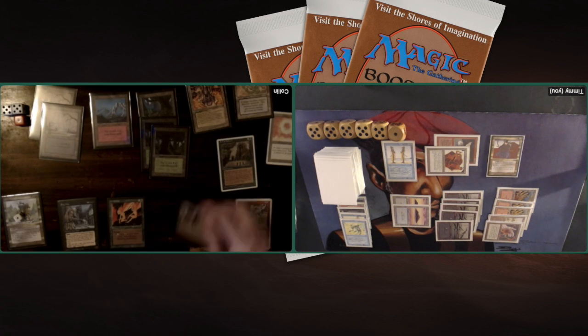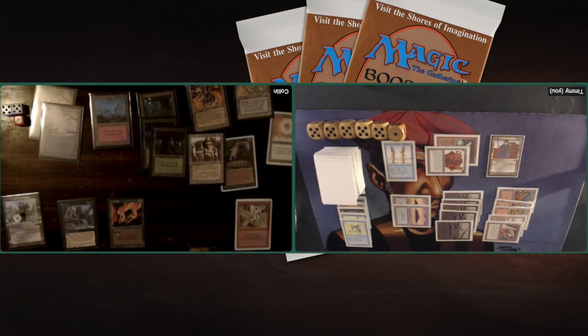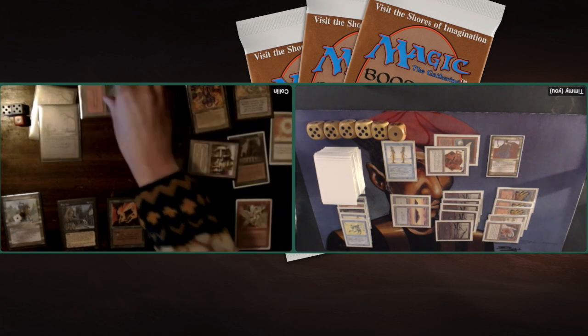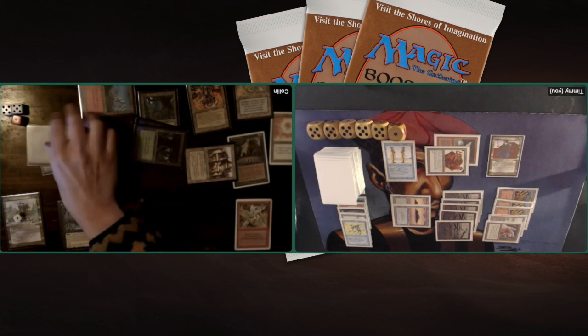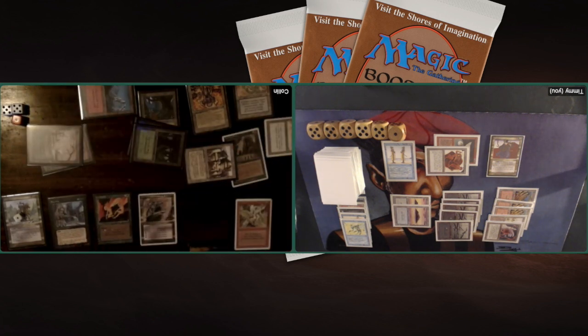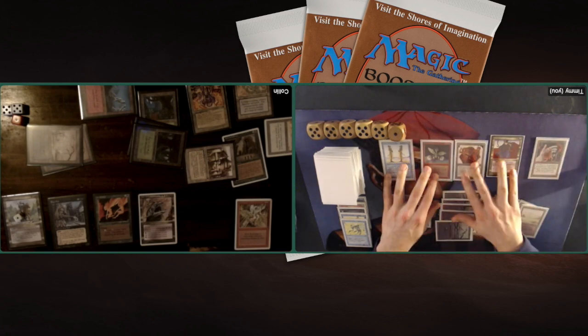Passing turn to Colin. He's picking up a card, playing a Hammerheim. I wonder what he's going to do next. Tapping — two red — Vivictus Asmadi again! Wow, Colin — you managed to cast it in both of our games? That is impressive. 7/7 flyer.